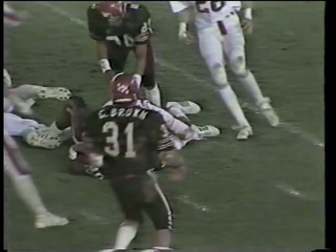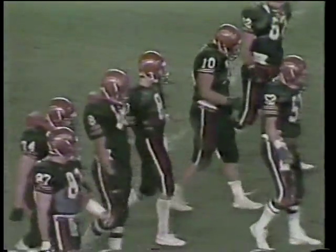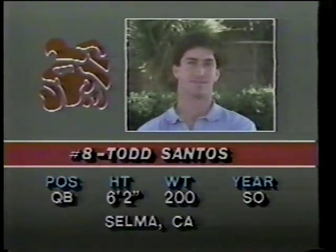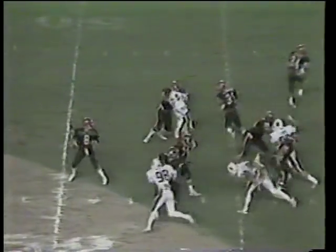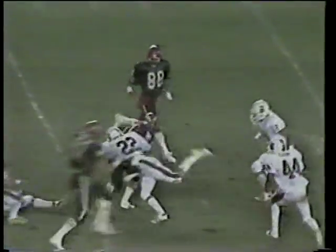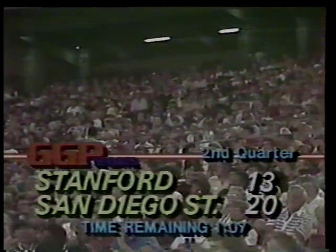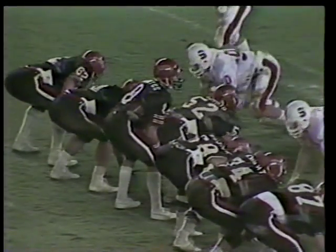Gilmore goes upfield, gets the extra yardage — good speed, good play. Pickup of 16 yards, Aztecs first down. San Diego State with a first down after that 16-yard pickup. As the Aztecs will put it into play on the 42-yard line, in motion is Webster Slaughter. Santos dumps it off to Brown. Brown crosses the 40-yard line. Dennis, Todd Santos is 12-of-13 — that's a pretty good percentage.